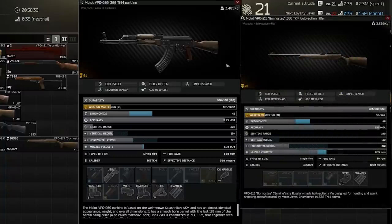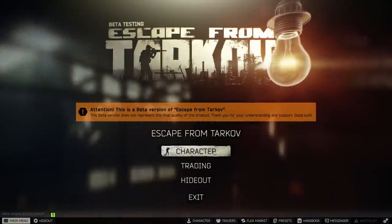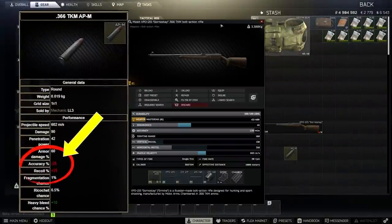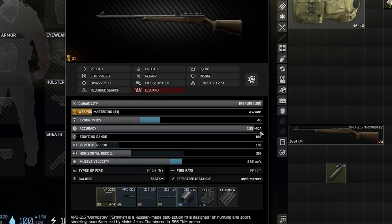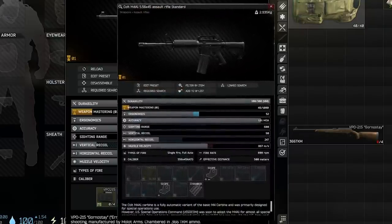The VP0209 is more expensive and doesn't give us anything towards the sniper skill either. When using 366 AP some people overthink the accuracy debuff of minus 28% because it's a percentage of the existing MOA, so it's not that big of a deal. Since the 215 is more accurate to begin with it's not as affected, so you get better performance at distance. Loading in the rounds you can see it goes from 1.55 to 1.8 MOA. As a point of reference, the standard M4 has a 1.91 MOA, so this is still better than that at range.